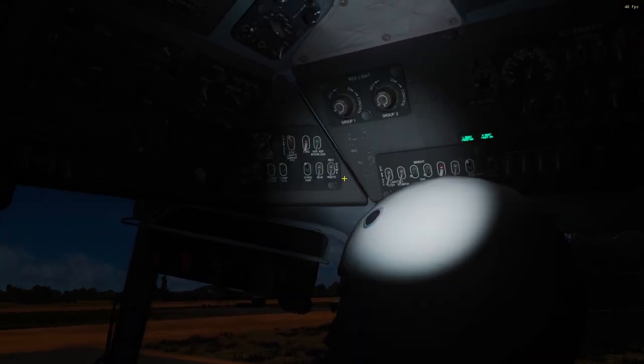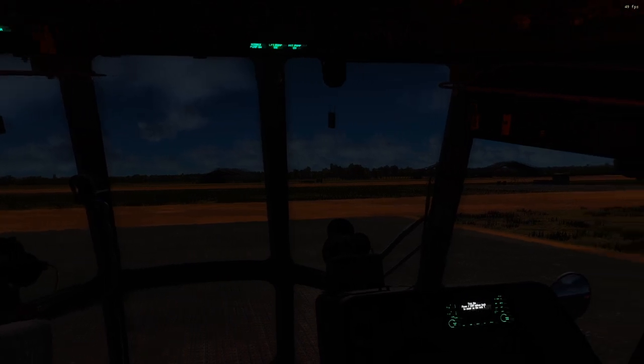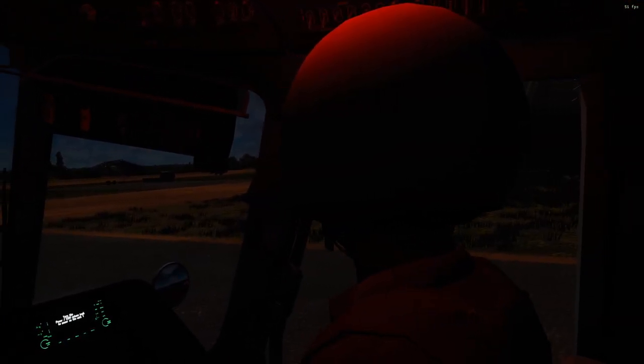We can also flip this to red, and do the same thing over here — flip the dome light to red, and this one's a little brighter. Thankfully they fixed the issue after 2.5.6 dropped where it was incredibly bright, like blindingly bright. Now it looks pretty normal, but again it's not quite enough — you still can't really see anything here.